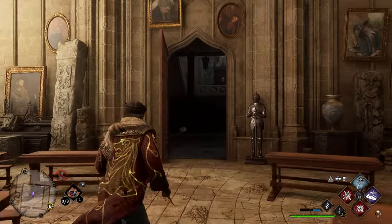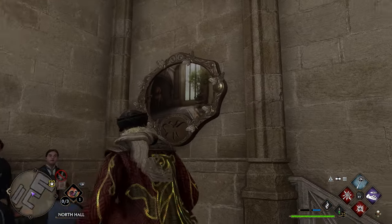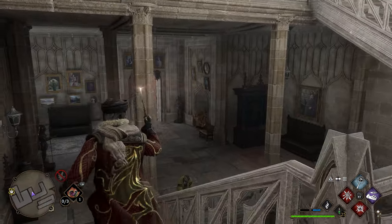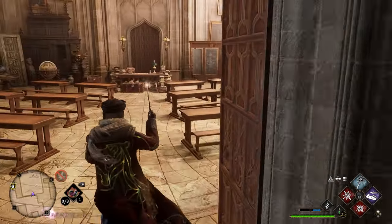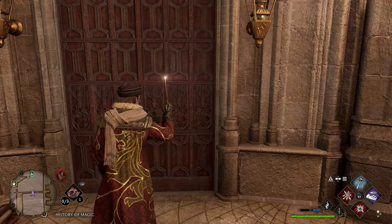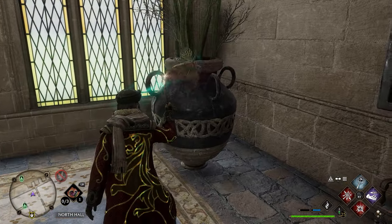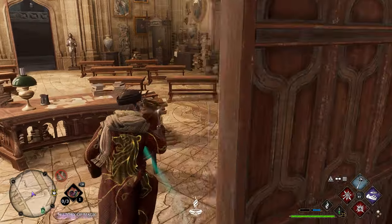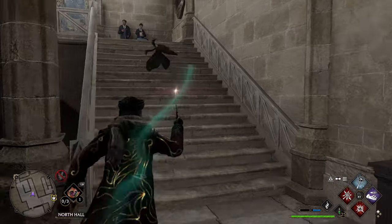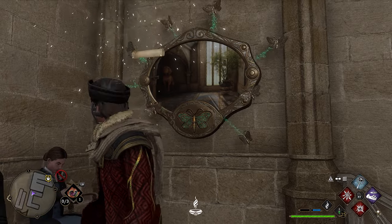After grabbing this page, head right back outside the classroom and go up the stairs directly in front of you. To the right you'll see a moth frame — use Lumos to activate it. Then head back into the classroom and go through the back door, which has a level one lock requiring Alohomora. Take a right and on this plant you'll find your moth. Grab the moth, head back outside and up the stairs, throw the moth in the frame, and you'll be rewarded with your next field guide page.